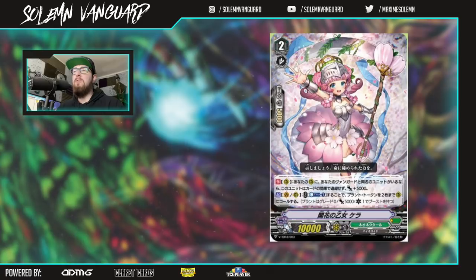We've also seen a trial deck card for Neo Nectar: Blossoming Maiden Selah. On R, if you have a unit with the same card name as your vanguard on your R, this unit cannot be retired by card effects and gets power plus 5000. Because of the Asha token thing that copies the power and name as well, this card will always be a 15k and also not be retirable. It also has an act on V and R: cost counter blast 1, and call up to two plant tokens to R.